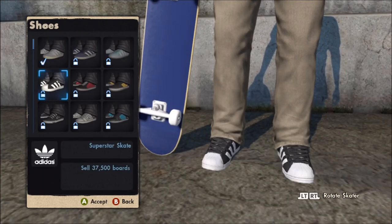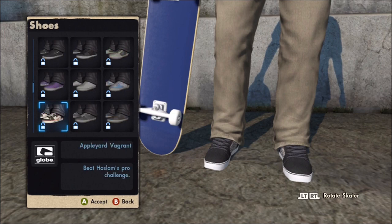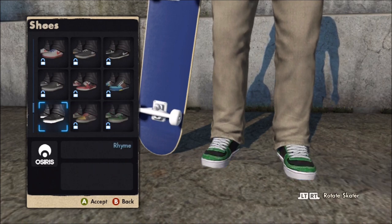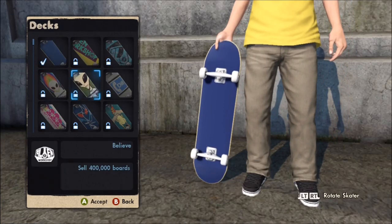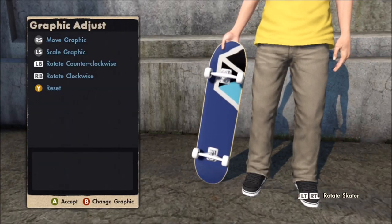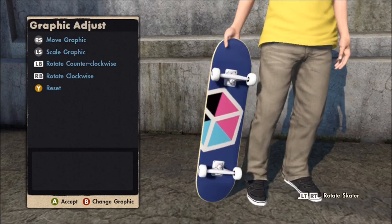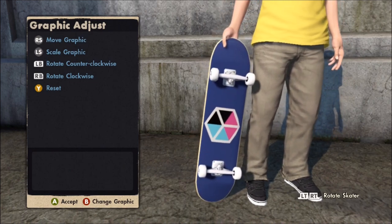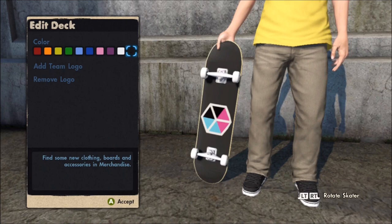Shoes — I don't know if they have my pair that I like. I don't really like this kind in real life, but I want to go with a blackish kind. Alright, that looks pretty good. Skateboards — let's just add my logo to it again, why not. Color it black.